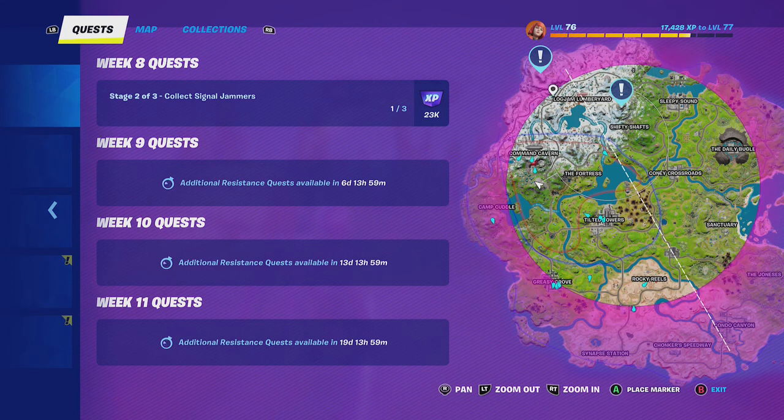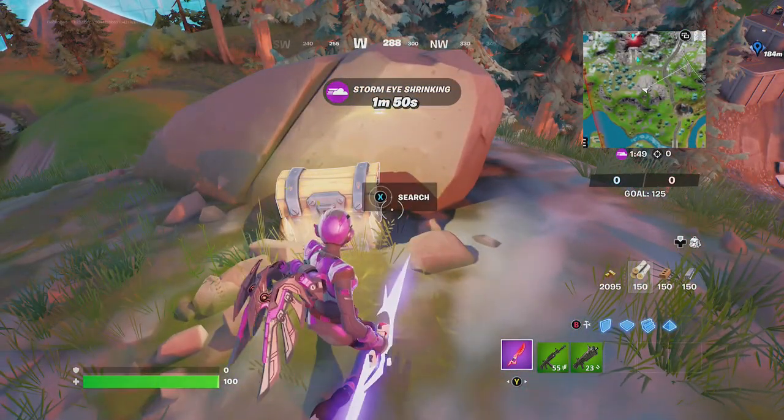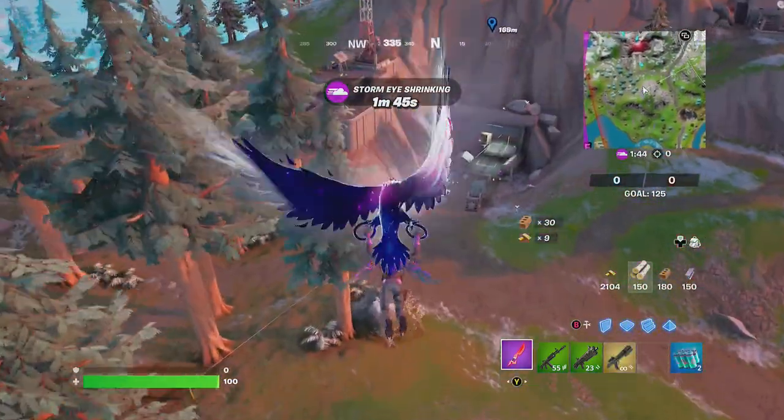There's one in the storm and then one coming through too, so let's go get that one in the storm. Remember, Goblin Grip is in Team Rumble. You can do a lot of these quests in Team Rumble — you don't have to go halfway.